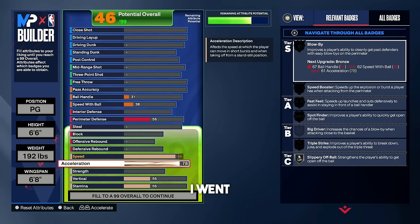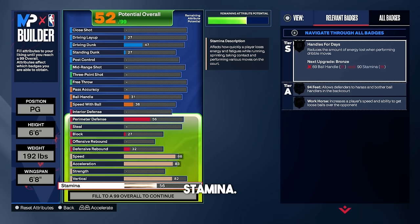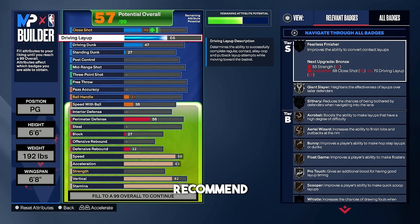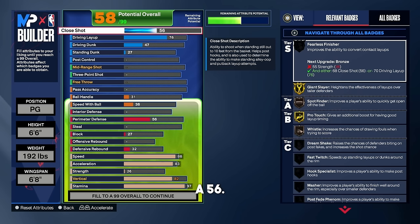For acceleration, go with an 83 — we had some leftover attributes. For the vertical, go with an 82 so we can get those contact dunks. For stamina, put that at about a 97, or even 99 if you want. For the driving layup, go with a 76 — at a 76 driving layup you get that silver acrobat. The main things with this build are shooting the three and dunking the ball.